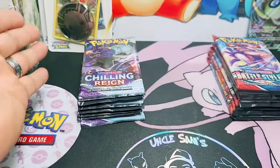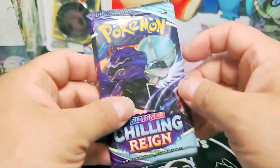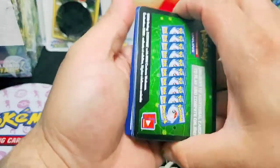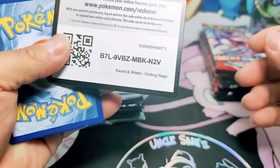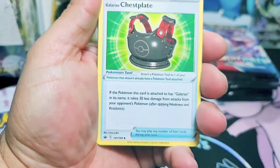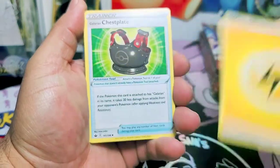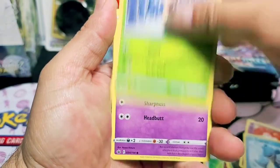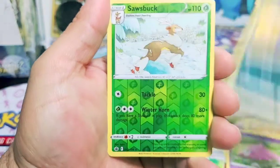Shall we open one by one? No, let's run through all of them. All Chilling Rings, and then at the end we'll see what ETV gives the best pulls. I'm just super excited about the set - the new set that just came out. Look at this - an energy. Let's trash that energy. We have a trash can right next to us to trash those energies.